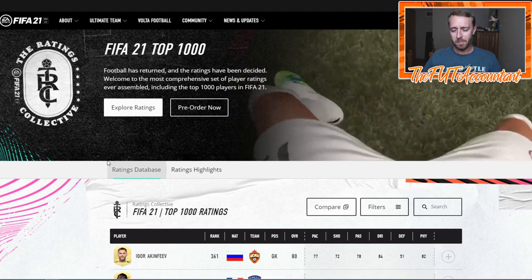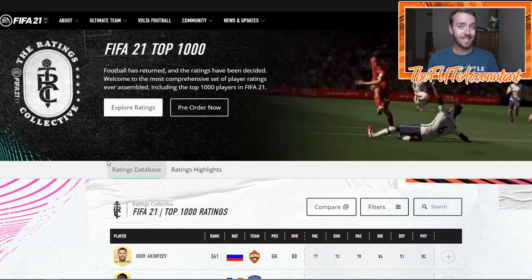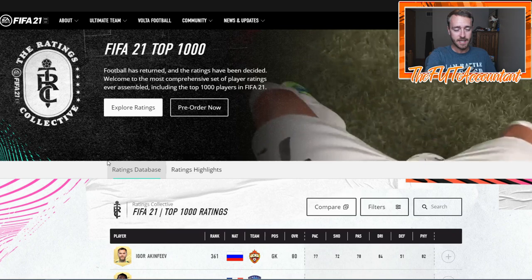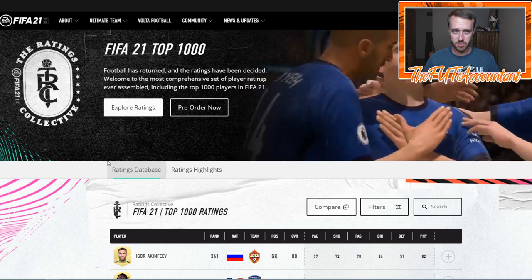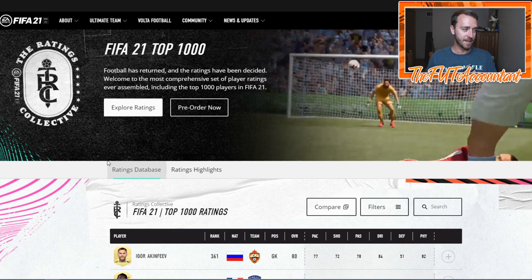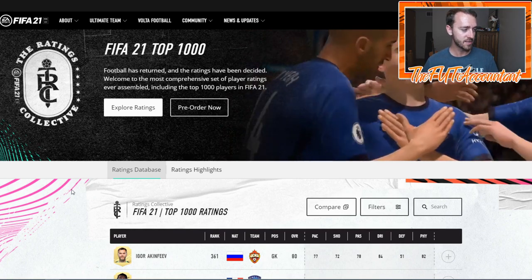Hey guys, it's Nate aka The Foot Accountant. Welcome back to the channel. Today we're talking about the most surprising of the top 1,000 ratings that EA released yesterday on their website. I want to talk through some of those cards and say what ratings surprised me the most — position changes, upgrades, downgrades, all that kind of stuff. Just looking through the biggest surprises in those top 1,000 ratings that were released.